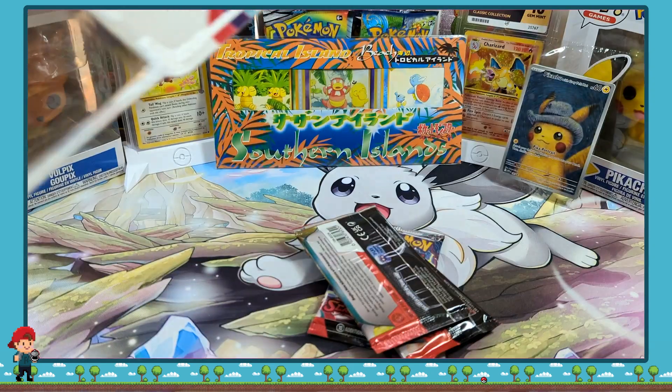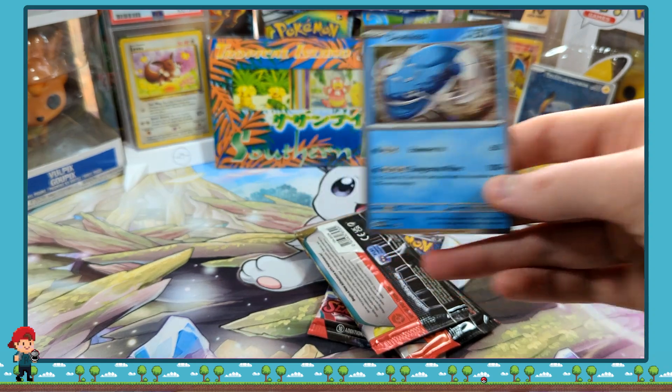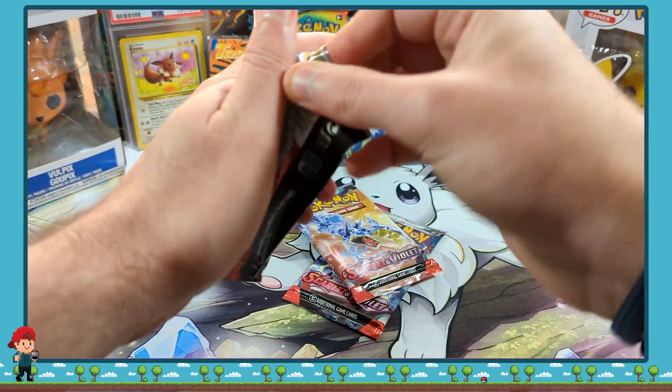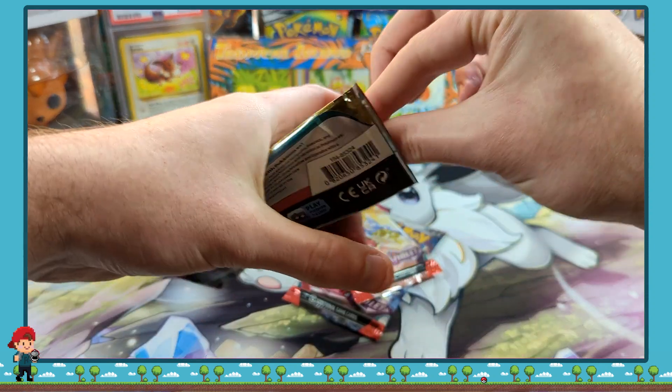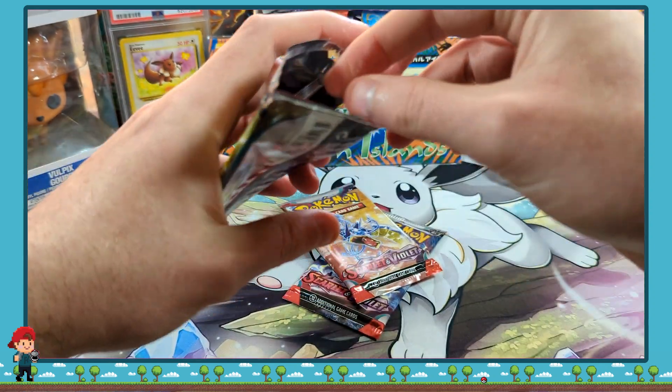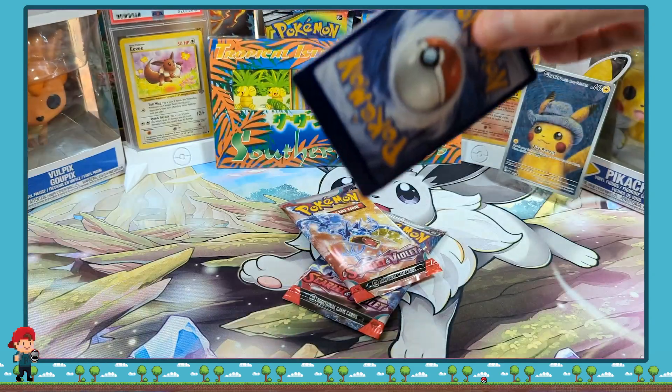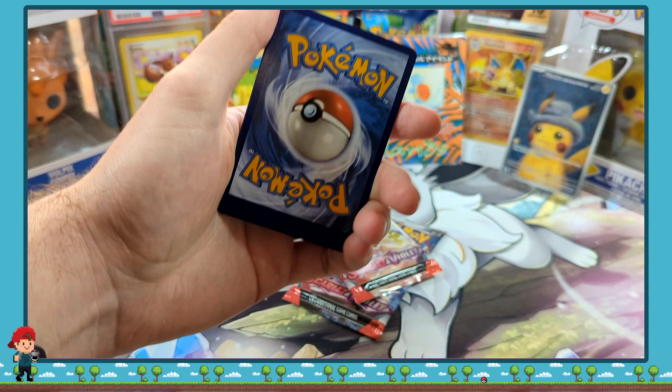There's a code card for you there. Little Dundozo. And we are starting with our first Scarlet and Violet pack. We've got to keep working out which way the code card's coming out of these. One from the back.